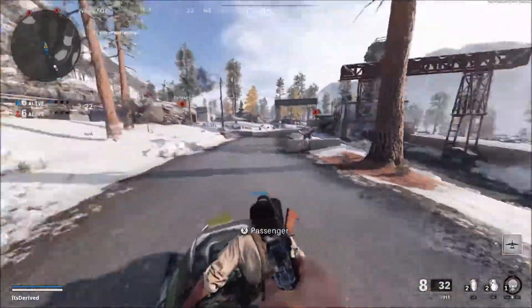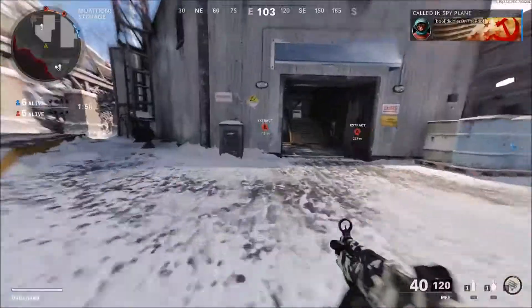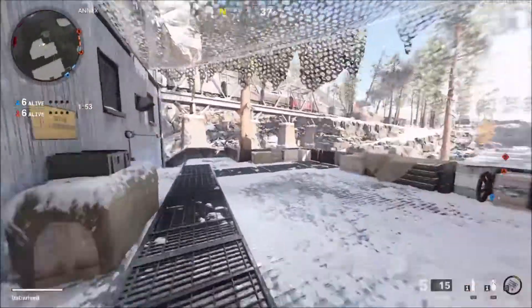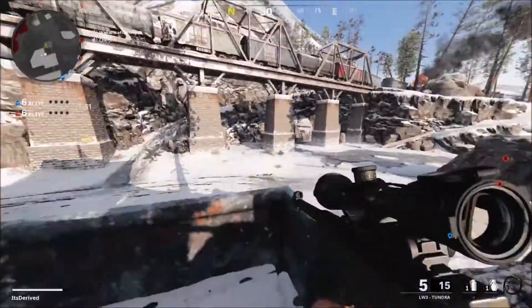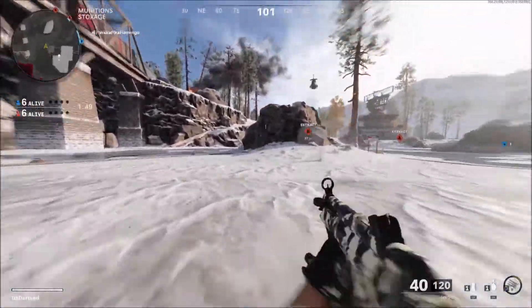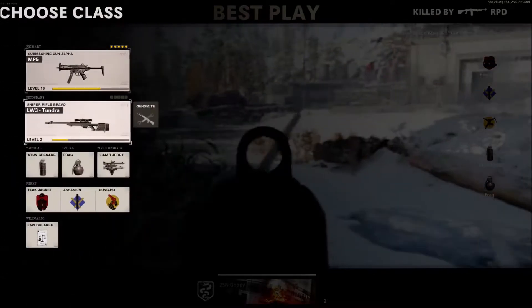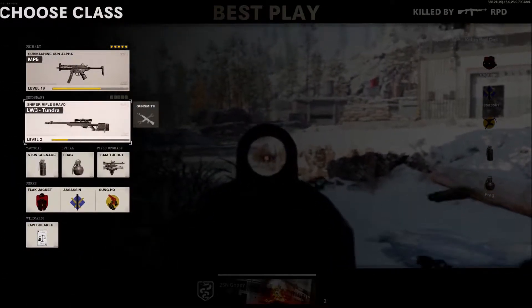Another thing I wanted to point out: if you look at the mini-map, it's back to normal — not like Modern Warfare. The mini-map is finally back to where if someone shoots, they pop up on the mini-map. Also, if you go to change class, you can actually edit your class mid-game, just like Modern Warfare. That's also a nice feature.